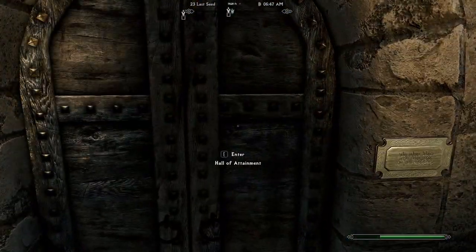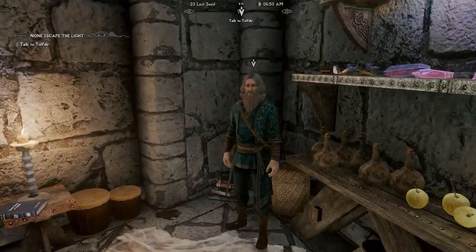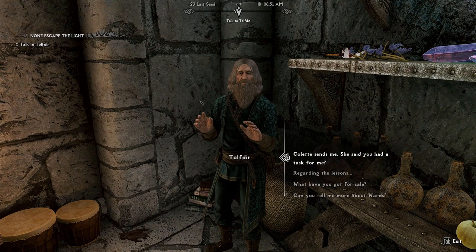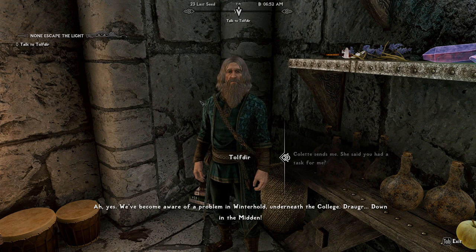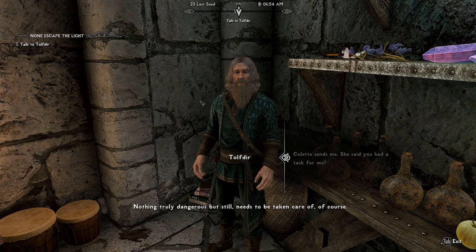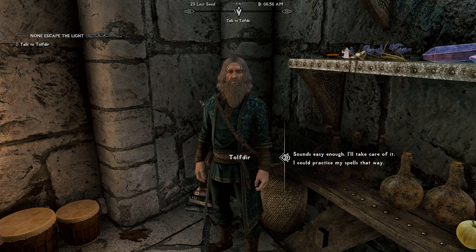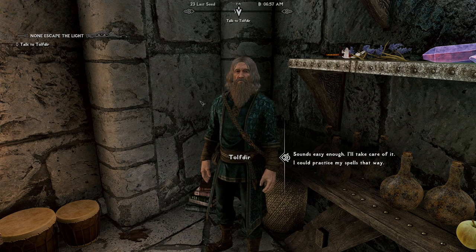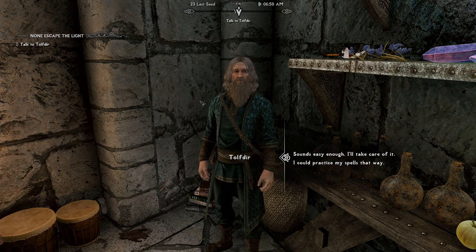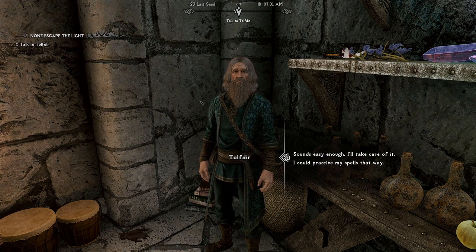I read on Reddit — there was a guy who plays legendary difficulty with no compass, no nothing. The hardest thing you can do. I'm like, okay, I'm not that good. Tolfdir: we've become aware of a problem in Winterhold, underneath the college — down in the Midden. Nothing truly dangerous, but it needs to be taken care of. I thought I had mastered conjuring a bound sword, but I didn't know Phinis was going to ask me to impale something with it. Sounds easy enough, I'll take care of it and practice my own spells.